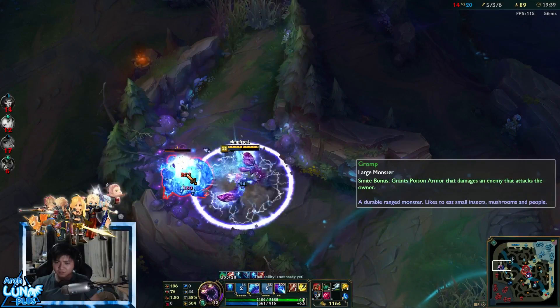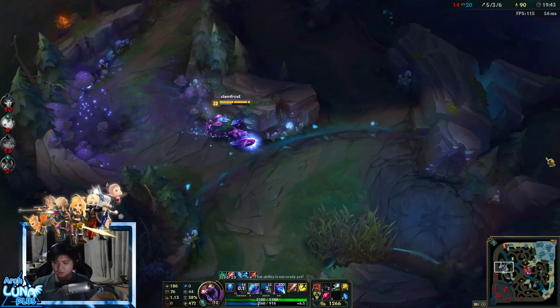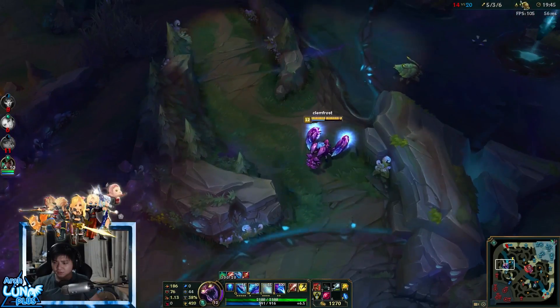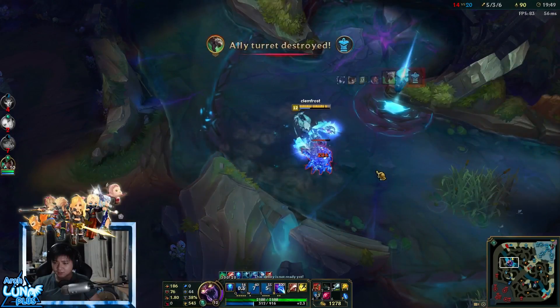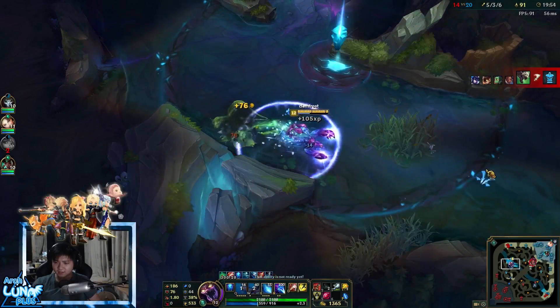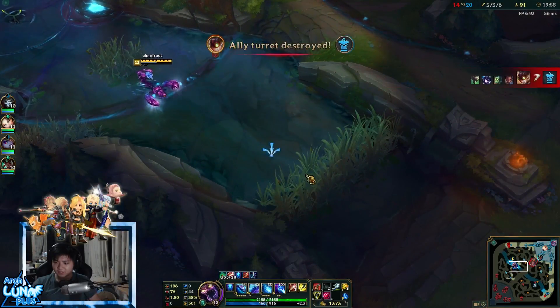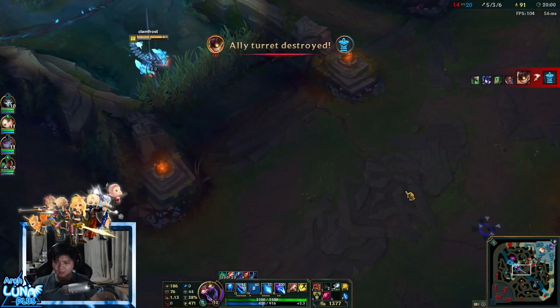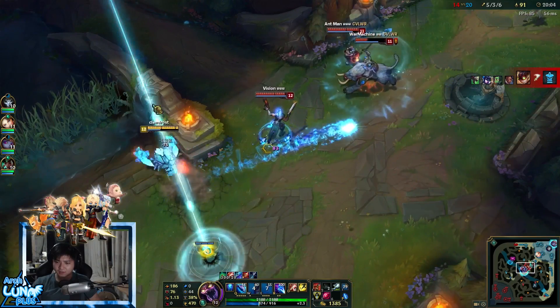Just continuing to farm, taking all the camps I can get, taking gold away from the enemy team. I got the crab. There was an option — do we fight or let them have it? I tried to fight, put a ward down for Poppy to teleport. I got Lucian but he was able to flash and dash out.